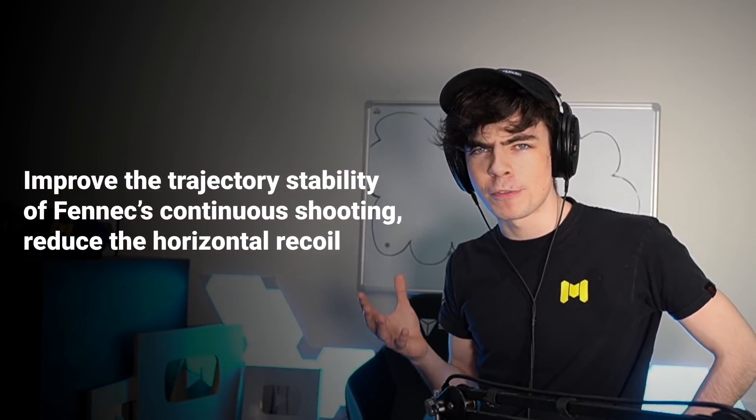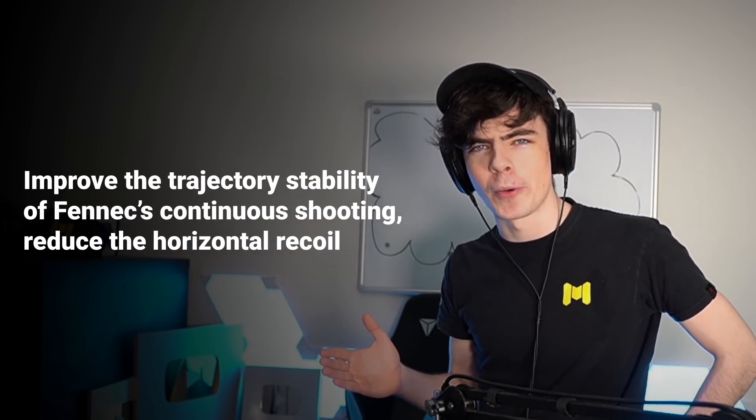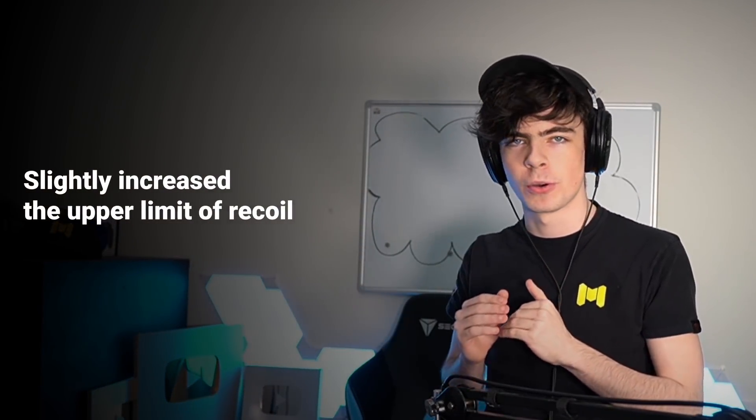They're improving the trajectory of the Fennec when you're continuously shooting and reducing the horizontal recoil, so it's getting a buff. The Fennec is getting a buff — the most annoying overpowered akimbo gun in the game is getting a buff. I don't like this at all. However, it is getting a slight increase to its peak recoil, so it's like a nerf and a buff — a rework, you would call it.